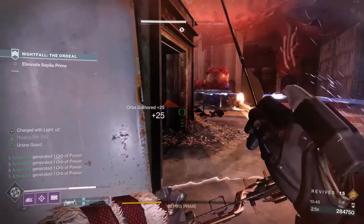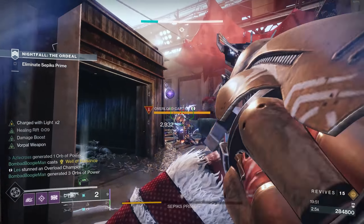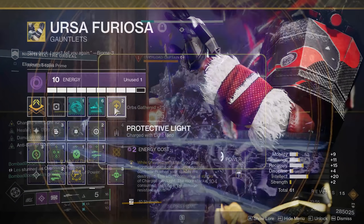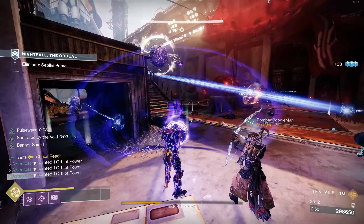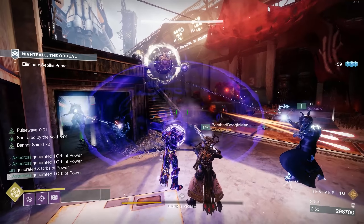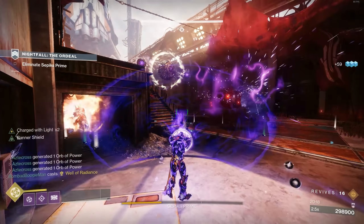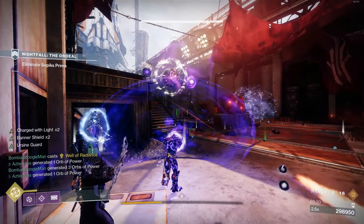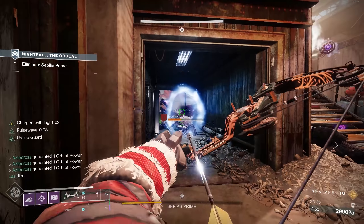For my last suggestions, definitely take advantage of Charged with Light. Normally I lean toward High Energy Fire, but in Grandmaster Nightfalls I prefer survivability. Protective Light saves you so many times. Still rock things like Radiant Light, Powerful Friends, and mods to give your teammates Charged with Light. I was also rocking Stacks on Stacks. Protective Light kept me alive especially in between supers where I'm often left pretty exposed.